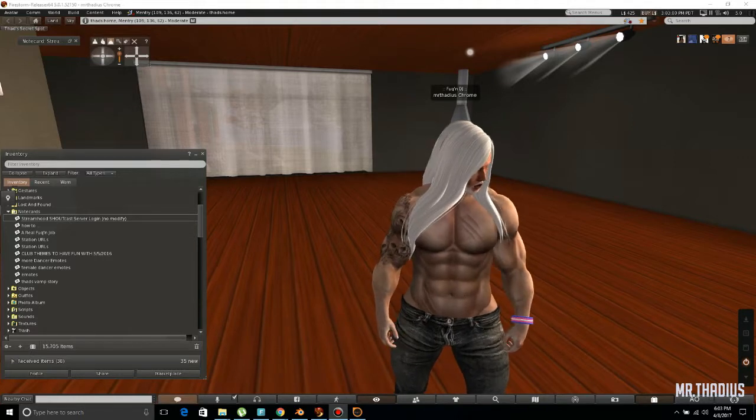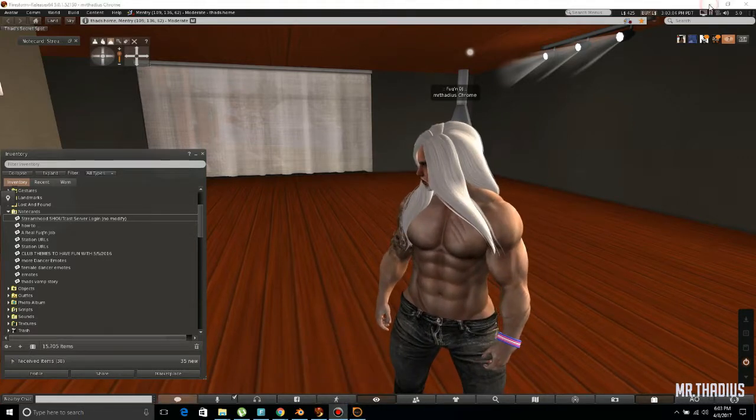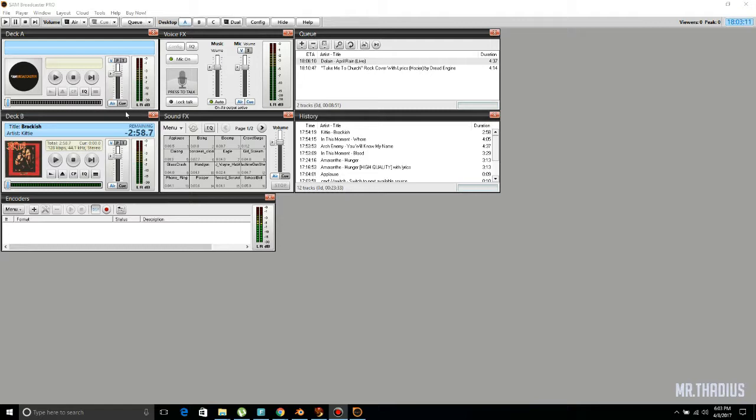Next you will need is a program. I use SAM. This is the demo version. The full version is $300 if I remember correctly. There is another version of SAM out that a lot of people use, but today we are going to be working with SAM Broadcaster Pro, a new one.